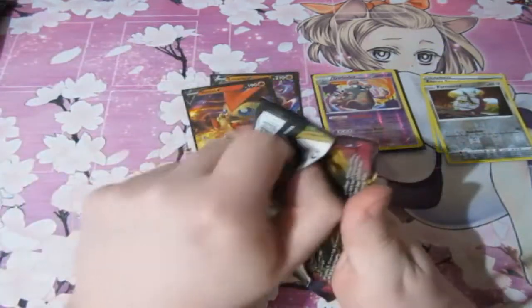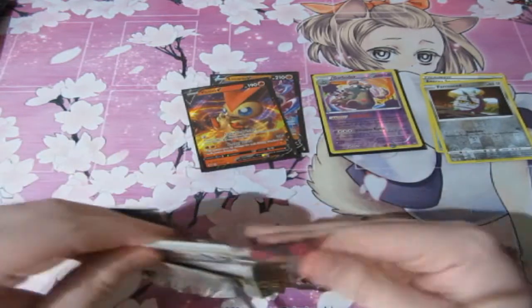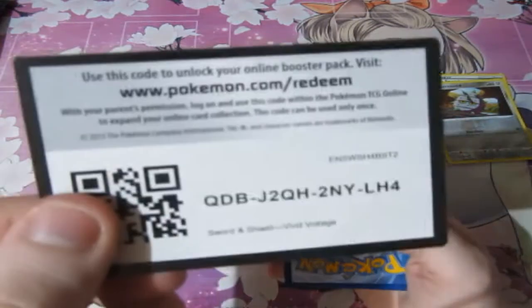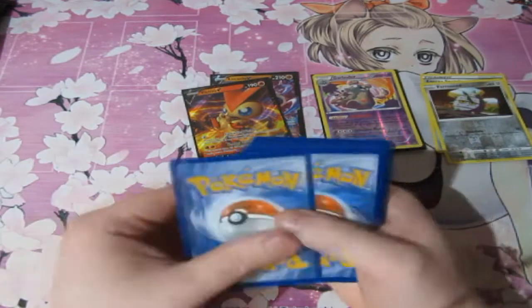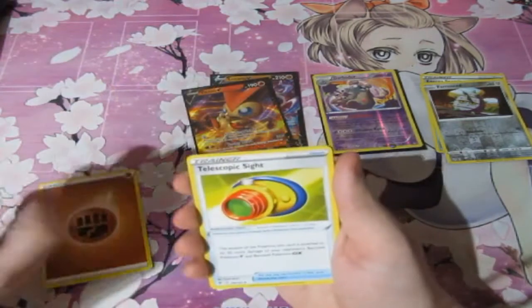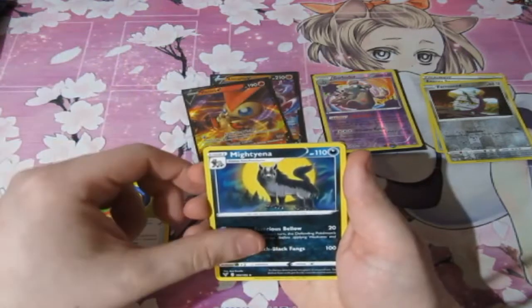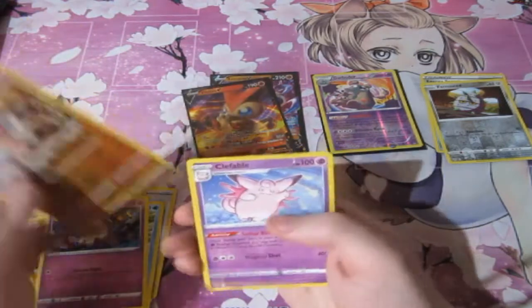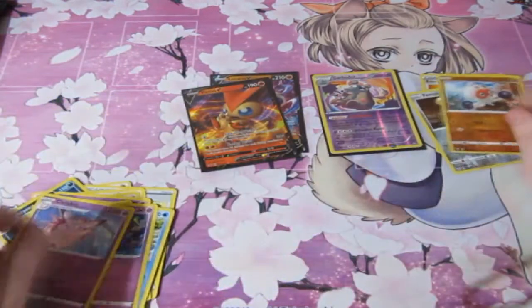Final pack of Vivid Voltage and the final pack of the tin. What can we pull? Hopefully something awesome, something amazing. We've got Fighting Energy, Telescope Sight, Milcery, Thwackey, Ferroseed, Dedenne, Drilbur, Oshawott, Stonjourner, and a Clobbopus. And a Clefable. Never mind.